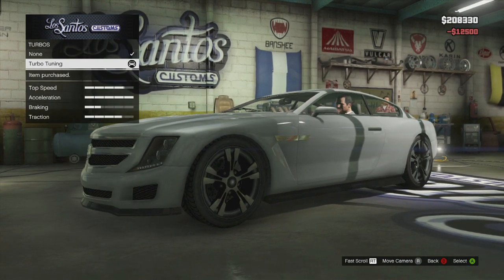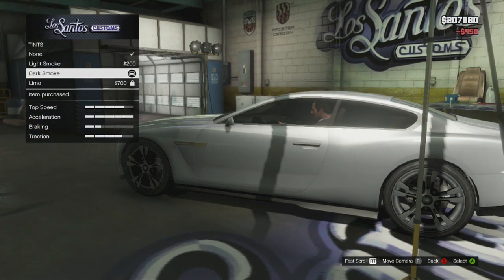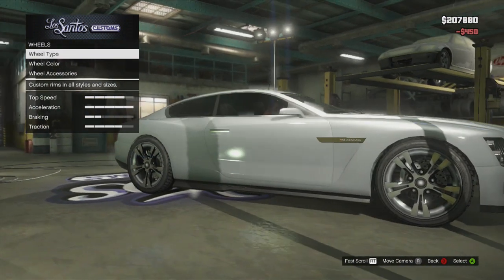Get a race transmission in there, max out the acceleration, full turbo tuning. Let's actually finish the windows first — dark smoke. I'm not sure why I don't have limo tint in this save; this save is weird.